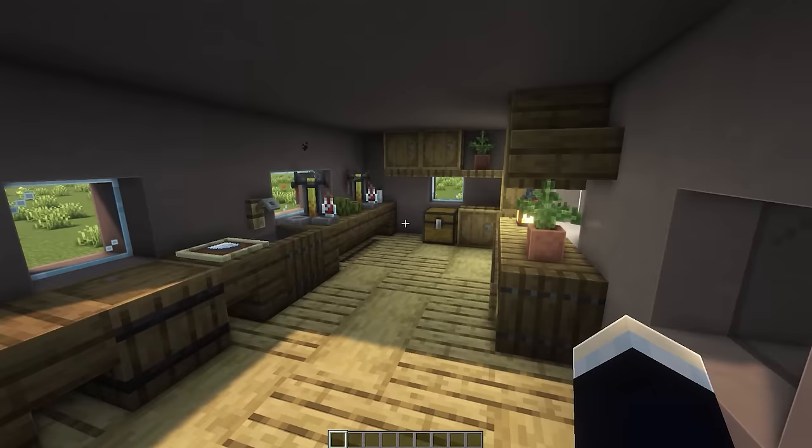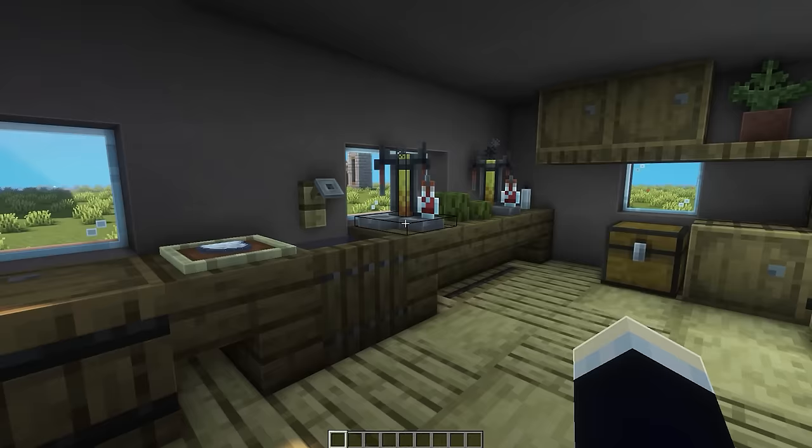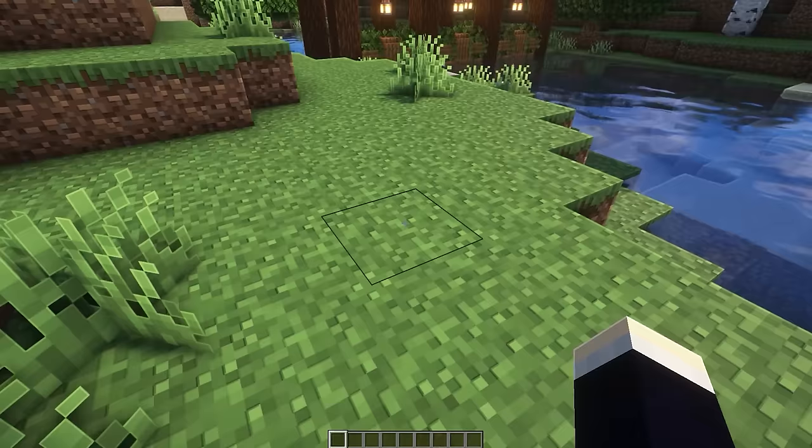For the final illegal farm, we have the inside of an RV — inspired by the famous show Breaking Bad — kind of trying to emulate that. There's a desk, some storage, and then the area where the substance is created. This could of course just be a fun little build to show your friends in your survival world.